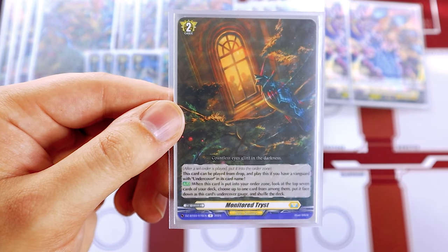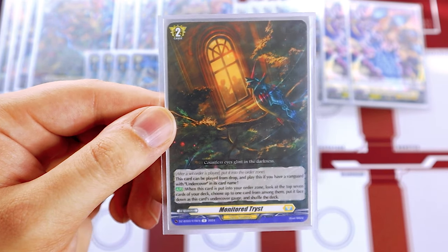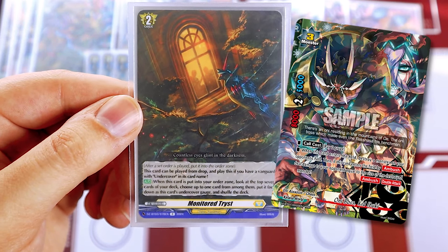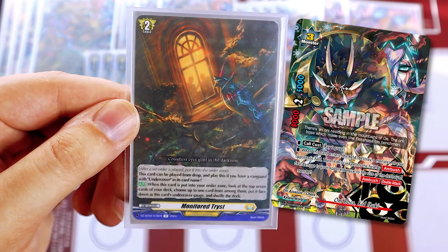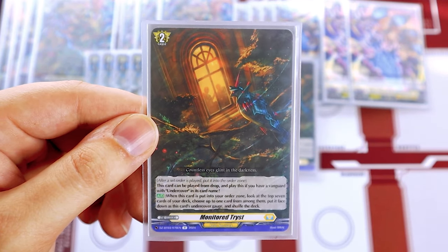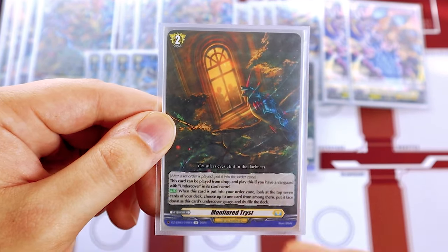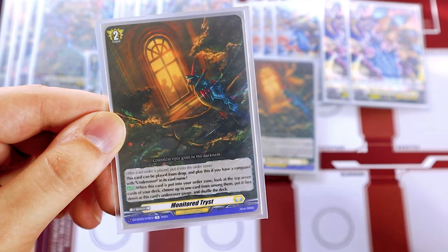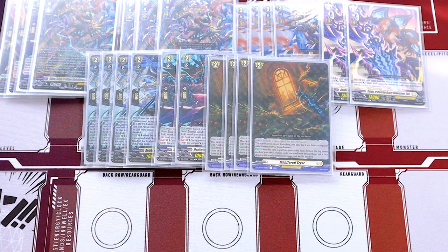If you're familiar with Buddy Fight, this is essentially the ambush mechanic — if you vibed with that deck, this is basically the exact same thing. We're definitely running four Tists because we want to get up to three; you can only put one card under a Tist, so you want multiple copies to be able to call out multiple units.